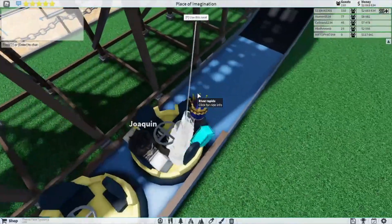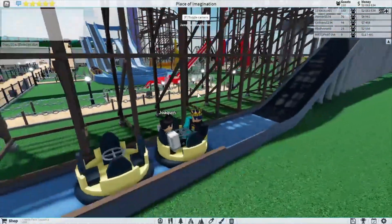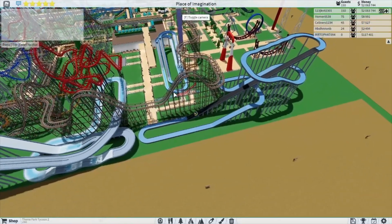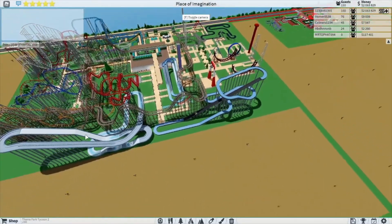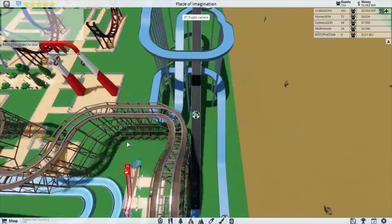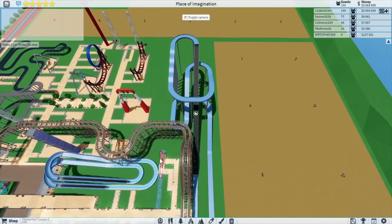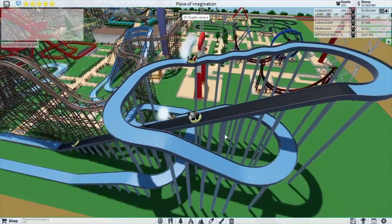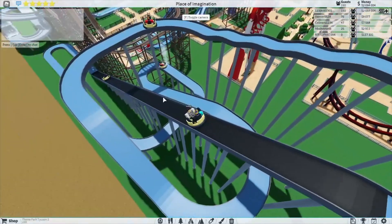So this right here is a really big water slide. I like to call this the water part of the park, because we got literally most water stuff here with two coasters, that is it. There are so many people who are on the rapid rides. If you've ridden this ride in real life, you'd know that the bumpy part is the best part of the ride - the bumpiness is definitely the best part for me.